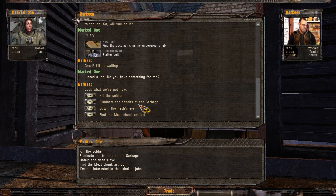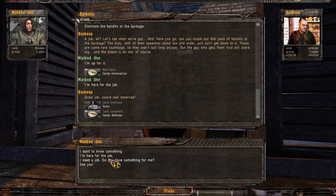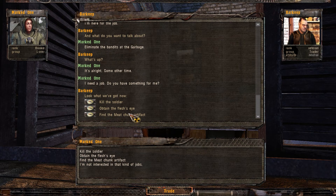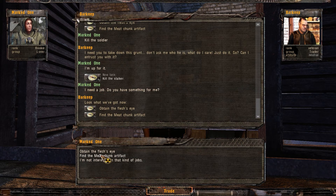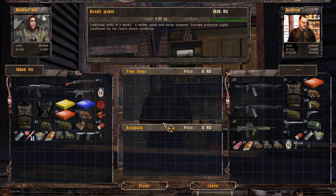Let's see this one - wow. I already did that one. Oh great, job award, well deserved. Kill the soldier, obtain the flesh's eye, find the meat chunk artifact. I don't know, let's take all of these I guess. Okay, now do you have anything useful? Stalker suit - that's what I'm wearing, right? I don't know, looks like I'm wearing both of these.